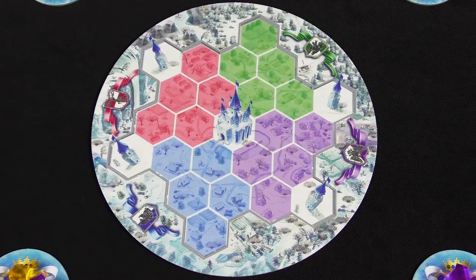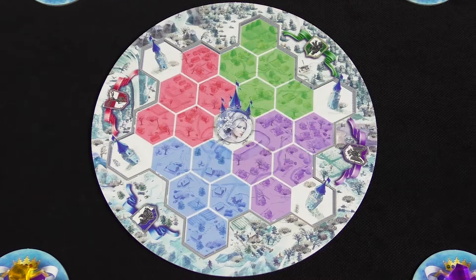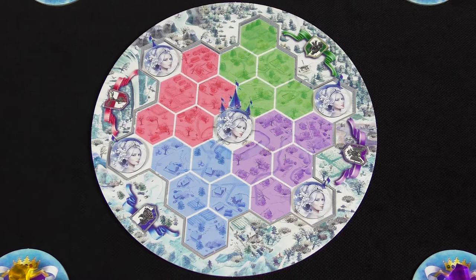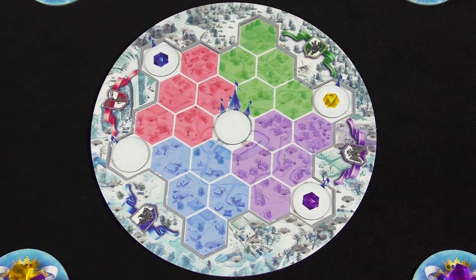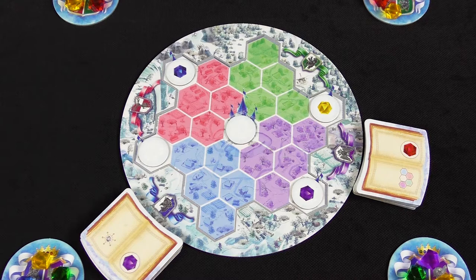Randomly place one Queen's Domain tile face down on each of the five spaces with a tower or a palace and turn them face up. Return the remaining tiles to the box. Shuffle the Spellbooks and place them in face-up piles of five each next to each of the four coats of arms on the Queendom Map Board. Finally, place the Victory Point tokens within easy reach of all the players. The player who last saw snow is the first player.